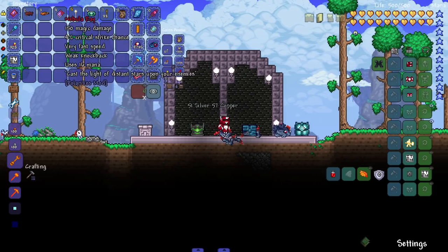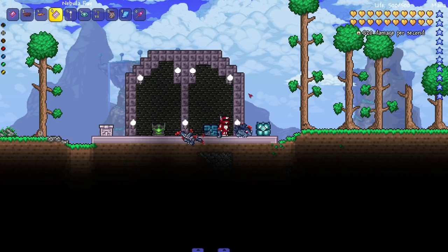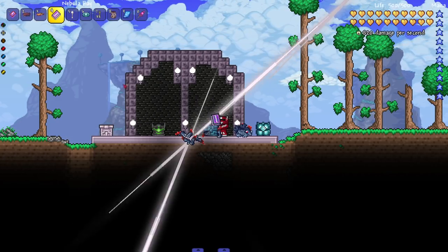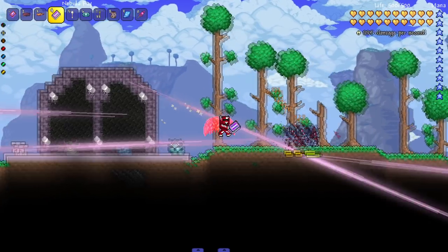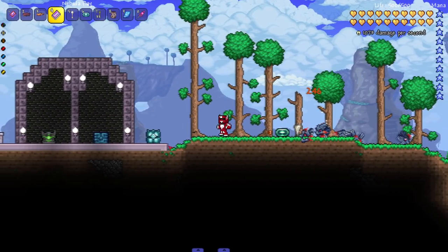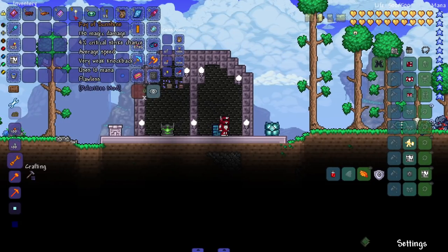Next up — Nebula Ray: cast the light of distant stars upon your enemies. Let's see it in action. The noise is a little bit annoying but I like the attack. I like how it goes through walls.